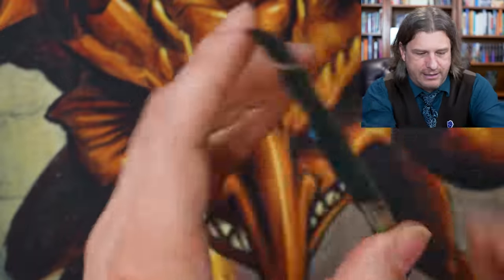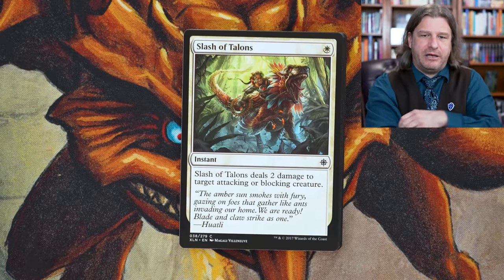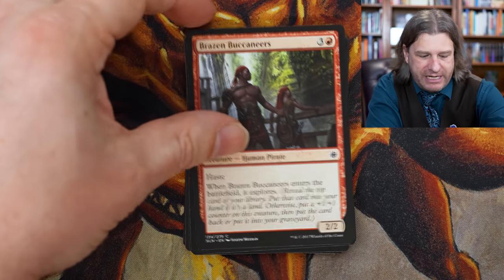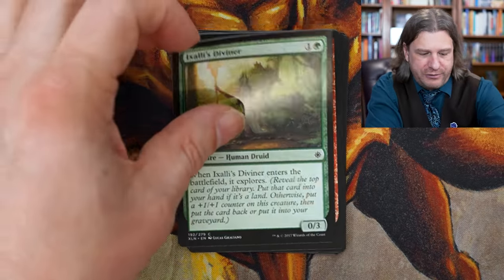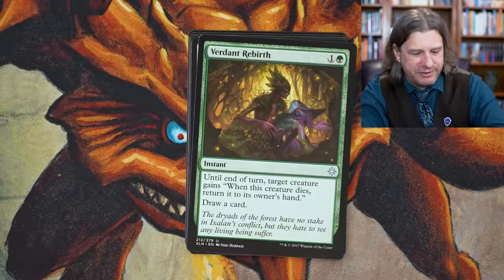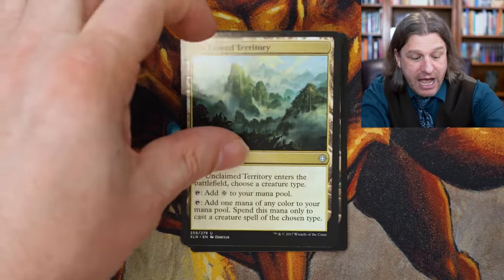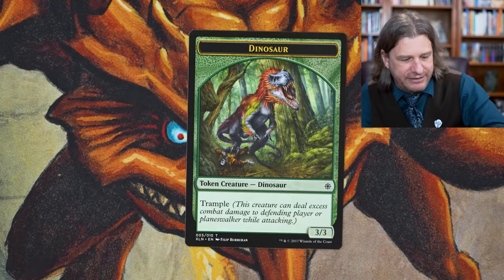Ixalan. Rosewater said recently that Ixalan was the most recent set that did badly in their opinion — in terms of metrics of sales and popularity. We're so used to them saying every set is the best set ever and every year is the best year ever. But Rosewater said Ixalan — they consider it 'les disasters.' Unclaimed Territory — I liked it. Dragon Skull Summit, a dual land — I liked that they reprinted the check lands. I liked Ixalan, but I see why it had problems.